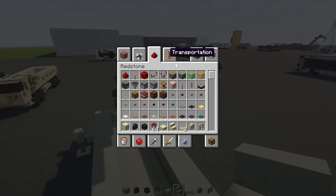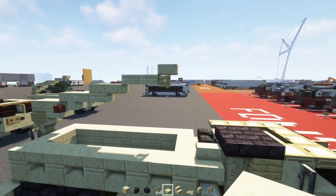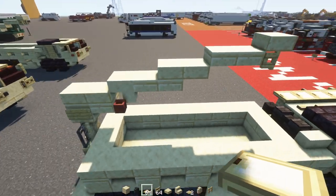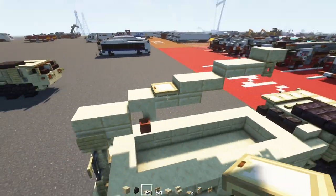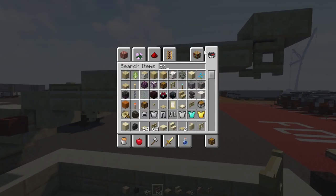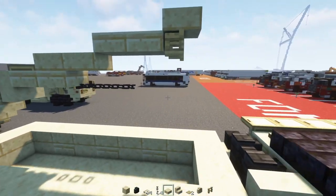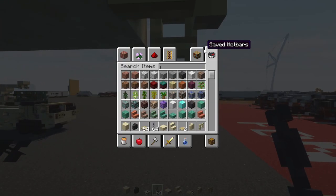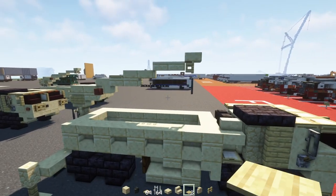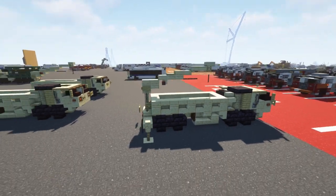At the very edge underneath we'll add a birch fence gate and open that up. Then add a birch trapdoor in this gap. Down over here we'll add a chain two blocks long, and underneath we can add an iron bar just hanging underneath that fence gate. And that's how you make it with the crane in the back.